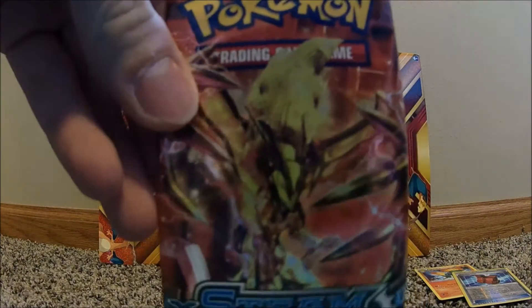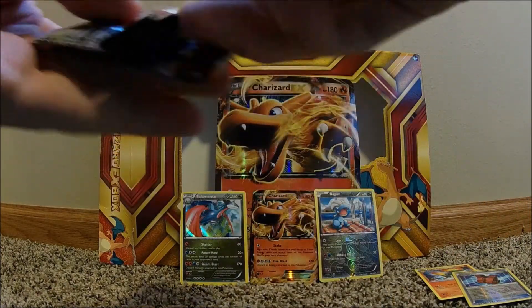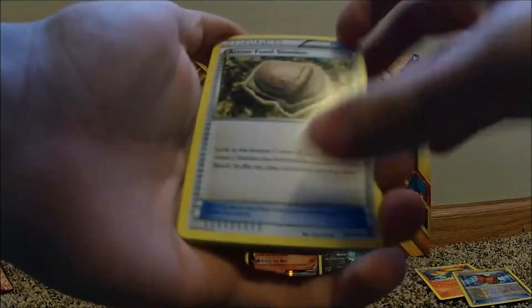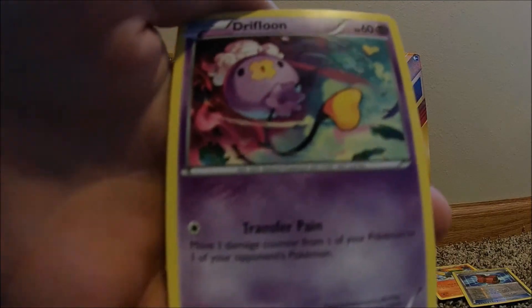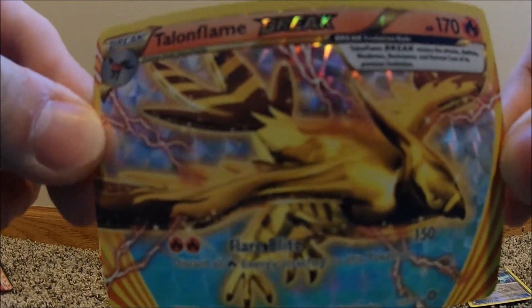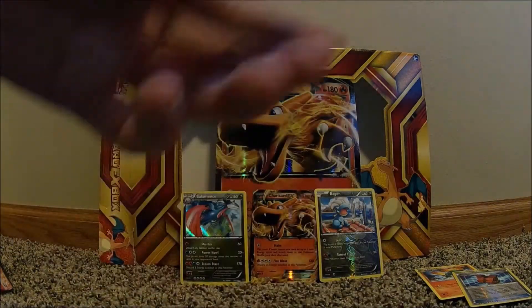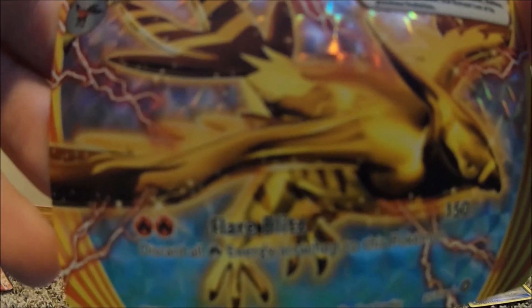Last pack — Steam Siege. Let's see if we can get anything good. Code card over there. We got Arbok, Foustle, Sheldon, a Klefki, a Dunsparce, an Aipom, a Drifloon, a Mareep, a Fletchling, and a Yanma. Oh my god — we got a BREAK Talonflame! I wasn't even expecting that. First BREAK card of the day — this is actually my first Break card ever, and it's freaking dope! Look at that — it's an amazing pull. The ability is Flare Blitz: discard all energy cards attached to this Pokemon. That's really cool!